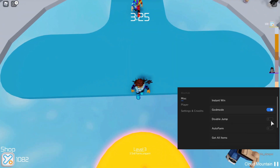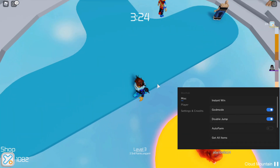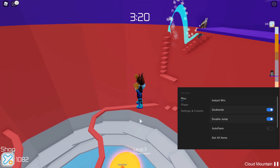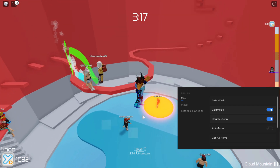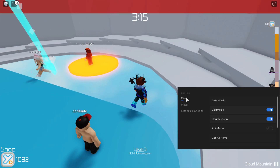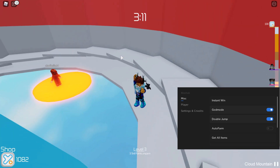Double jump — if you saw the effect there, it basically just gives you a double jump. I don't know why you'd want that when you already have infinite jump, so we'll leave that.